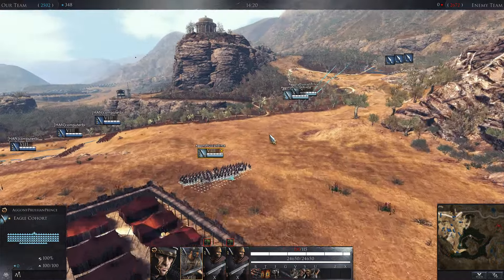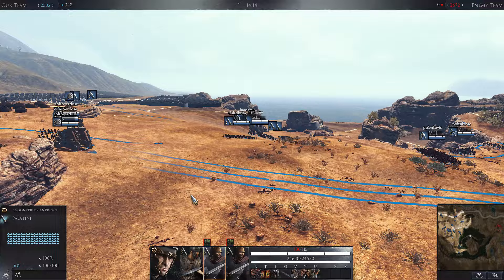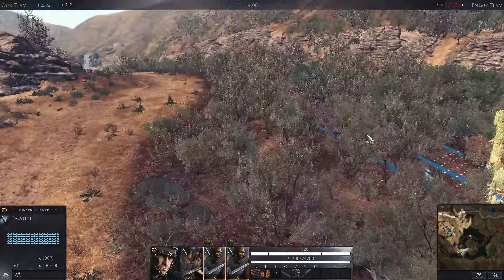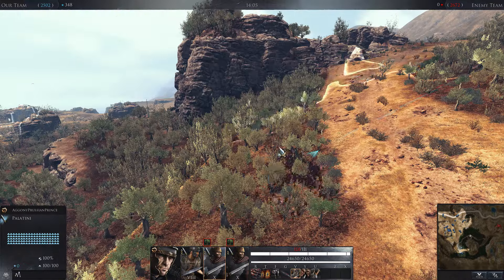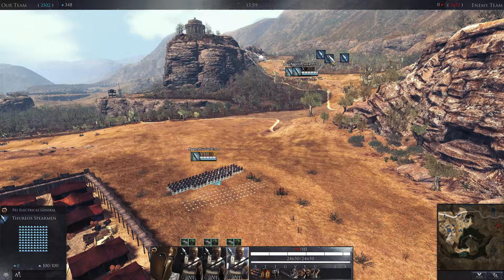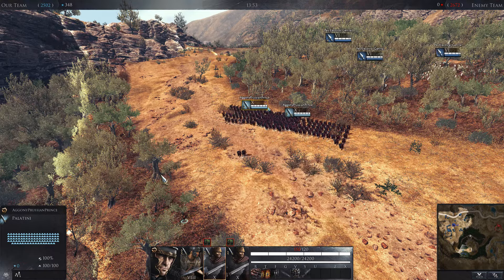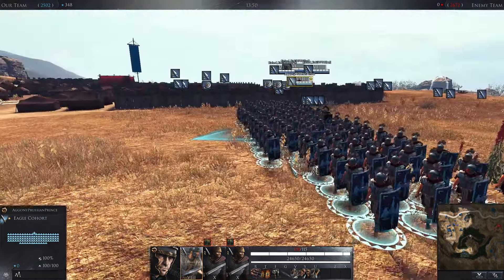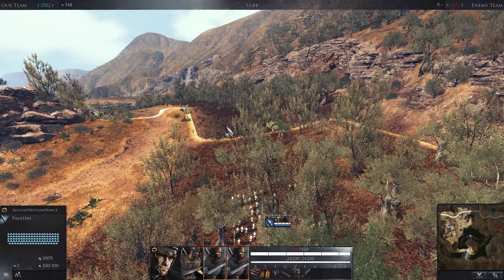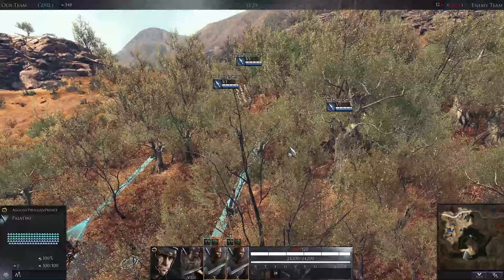Instead, I'm gonna go up here. This means that I'm gonna leave this side, which is bad, but we don't have any missiles there, so that's really bad. I'm gonna have to send my units here to support Best Electrical General. Interestingly enough, he still doesn't have maxed out Infantry Charge and such, but oh well. So here I'm gonna keep my Eagle Cohort behind. Keep going up my Infantry — Palatini. Heavy Infantry Charge, oh yeah.